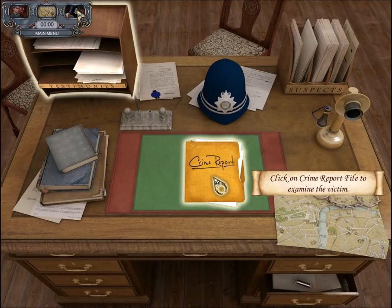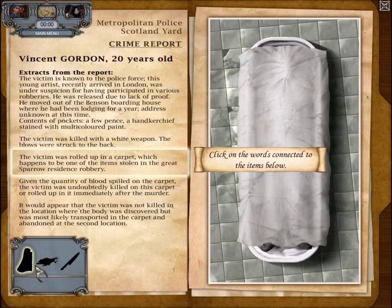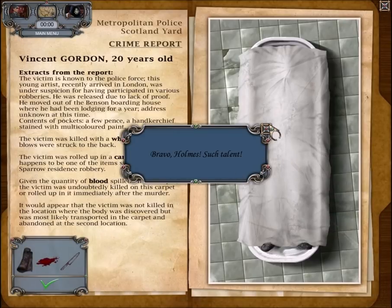Let's go to Scotland Yard, where we do investigation — but it's a different kind. Let's check out the crime report file. Here's the report on the victim; first we'll solve a puzzle, then read the report. What matches with carpet in the lower left? The word 'carpet' matches with carpet. We need to find matches for all these items — it looks like blood and a knife. Vincent Gordon is known to the police force; he's an artist and a robber, though released due to lack of proof. Killed with a white weapon — obviously the knife. Stabbed in the back. Rolled up in a carpet stolen from the Sparrow residence, with lots of blood on the carpet. Bravo! Such talent.